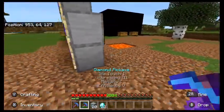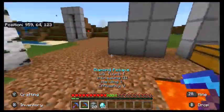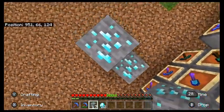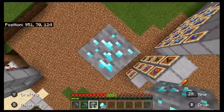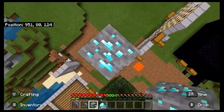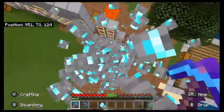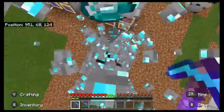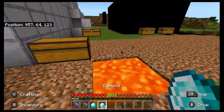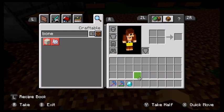I would suggest taking your silk touch one into the mines with you and leaving your fortune one at home. When you get home, use your fortune pick to break all the ores. This is my favourite way to break ores — just nerd pole into the sky, get your pick out and just hold down the trigger. So that's pickaxes, very basic.